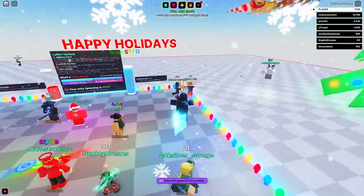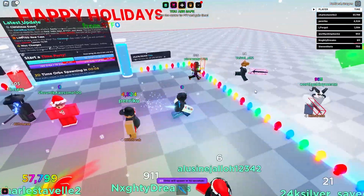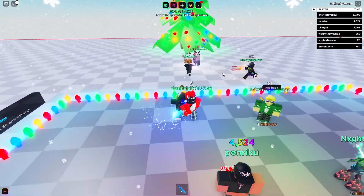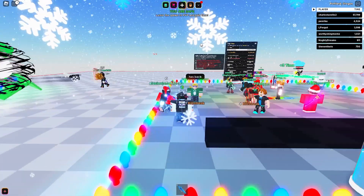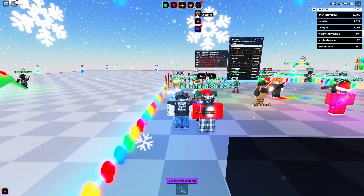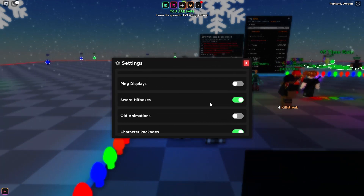What is up guys! Today I'm gonna show you a really cool glitch in this game. This glitch is gonna make you really overpowered. First, you wanna enable auto-clicker — there we go — and then you wanna put on old animation. Let's go, old animation, there we go.